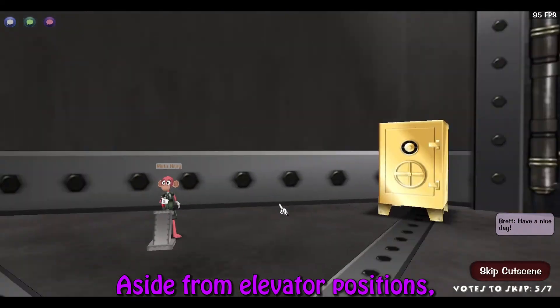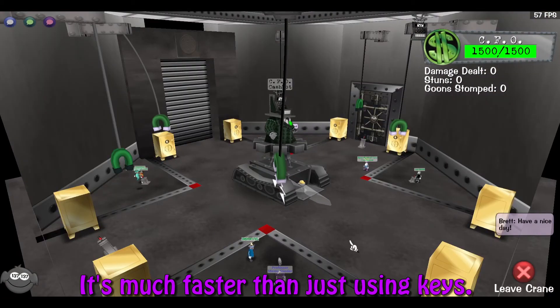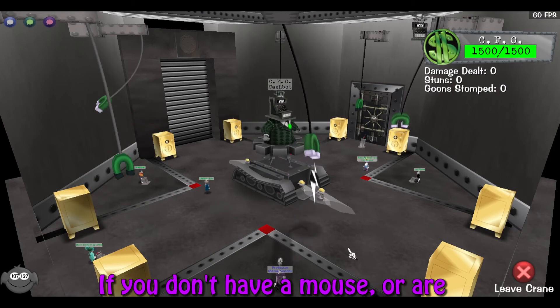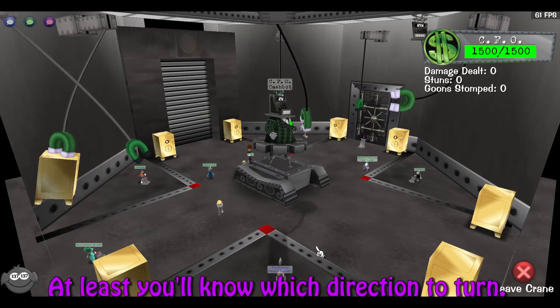Aside from elevator positions, it's very useful to use orbital camera when getting to the crane — it's much faster than just using keys. If you don't have a mouse or are uncomfortable with orbital, that's okay. At least you know which direction to turn.